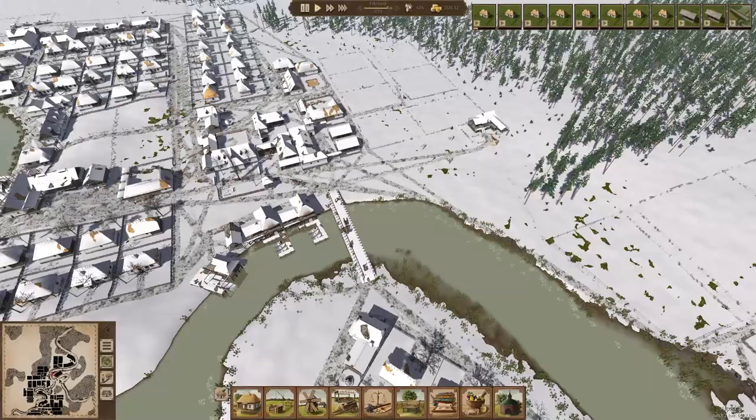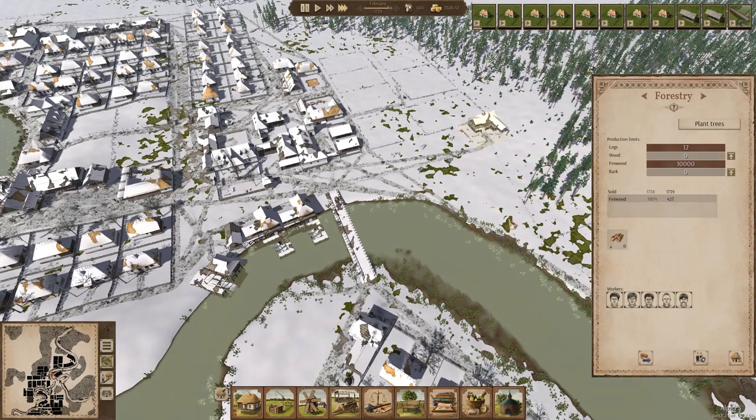If you have a smaller workforce, you could consider employing the bulk of your men at fishing docks during its season from March through November, and then at forestries from December through February while the water is too frozen to fish.